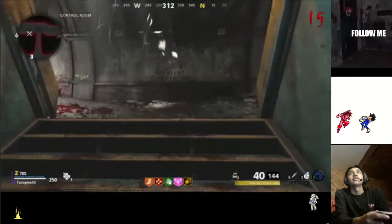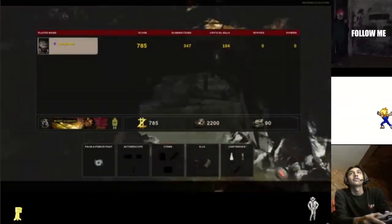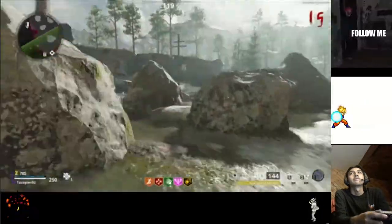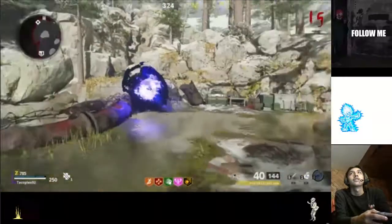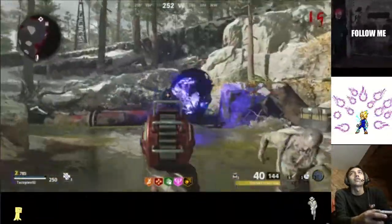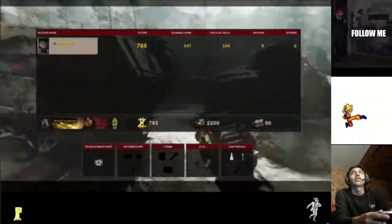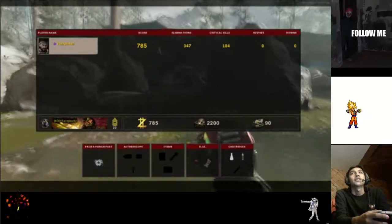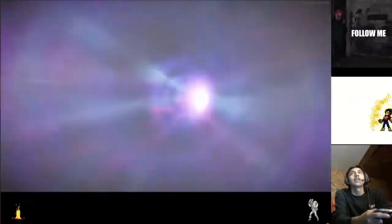Alright, halfway there — actually let's get the etherscope parts first. Every now and then you'll come across this little portal — go ahead and access it right here. We're gonna get the parts for the etherscope. It's right next to the pack-a-punch and I'll show you the exact locations.